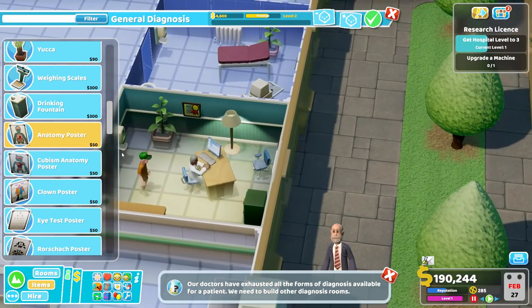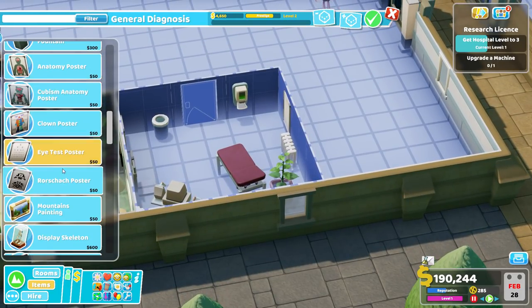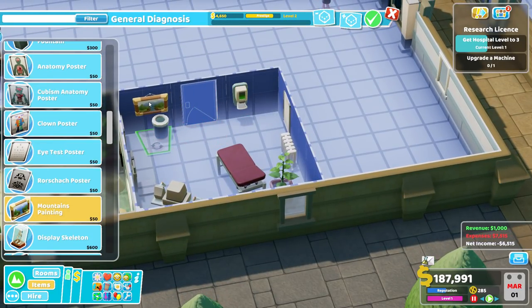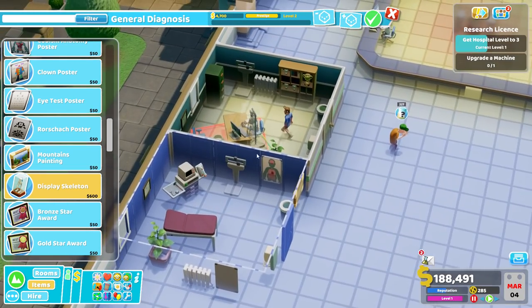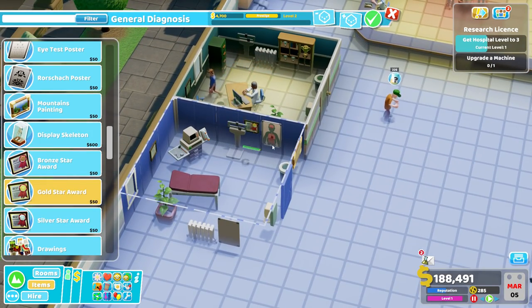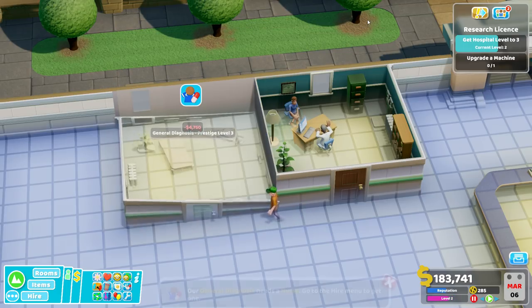Level 2. Eye test poster - it may be your eyes that need fixing. Rorschach poster, mountain paintings. We're almost there - display case in the corner. It said yes, then it said no - it's just a bit too much. Oh here we go, gold - yeah, this will do it, this will take us over. Yes, there we go. Nice.